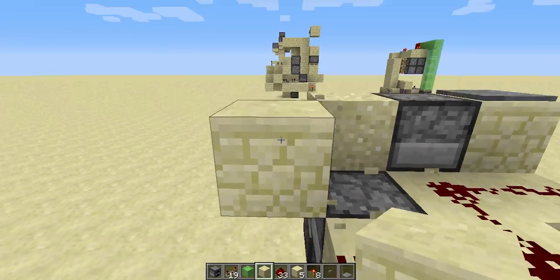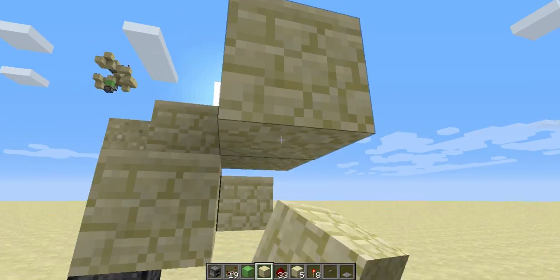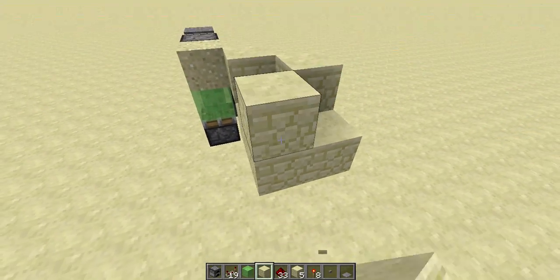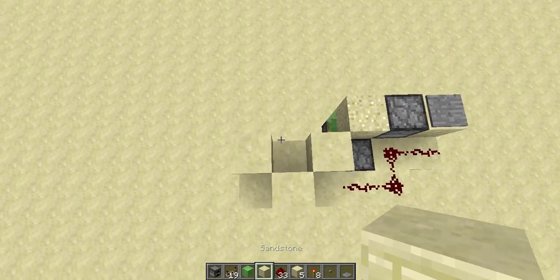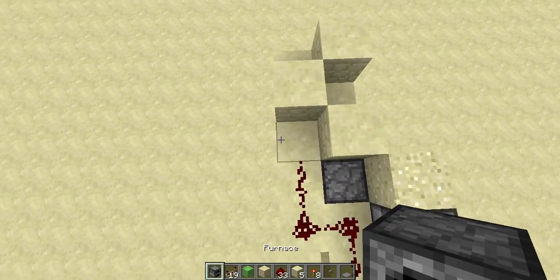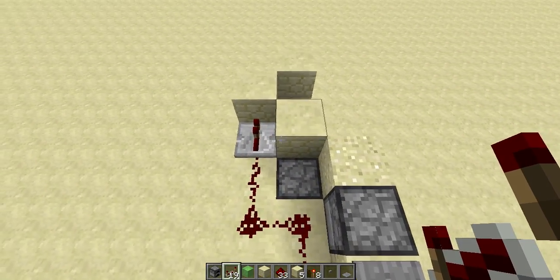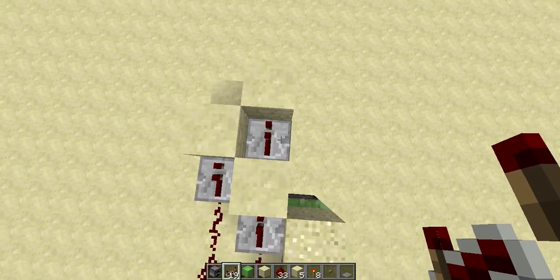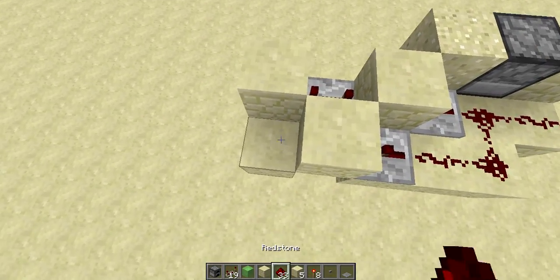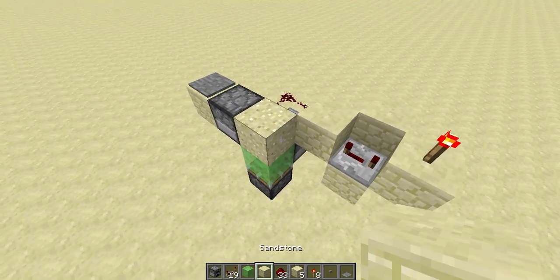Place blocks here, here, and here as well. As you can see, they alternate in pattern — it's really easy to spot. The next thing is to put one repeater here, a repeater on four ticks, and then the rest of the line here, and a redstone torch here.